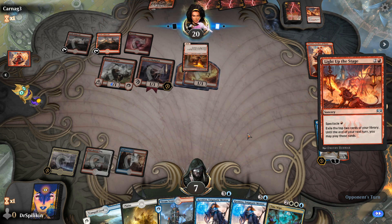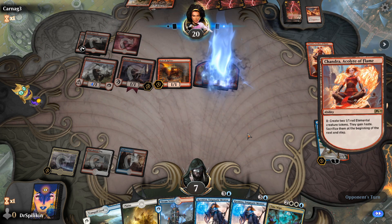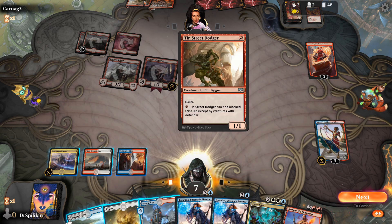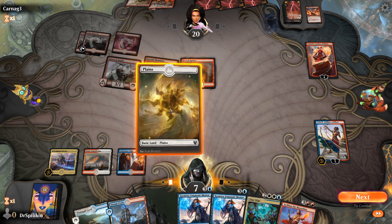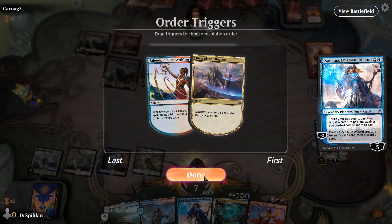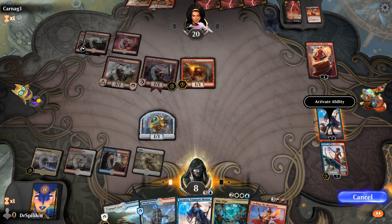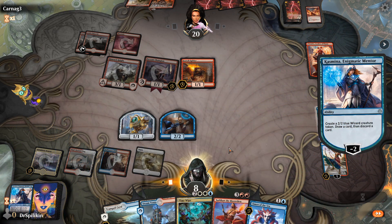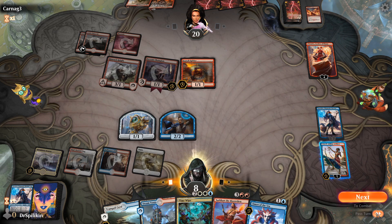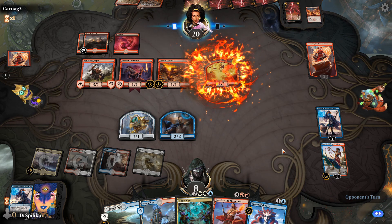They're still just going to be going for the face. You can't really blame them — Wizards is giving people free rare cards for winning two matches. They got the Cavalcade off of that, they're going to cast another Light Up the Stage, get down the Scorch Spitter, and then play the Cavalcade next turn. We're going to do all that we can to not die here — we're going to gain one life and actually discard the Kasmina.